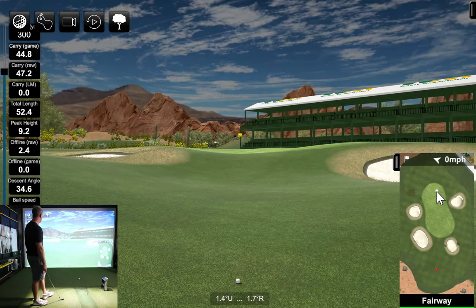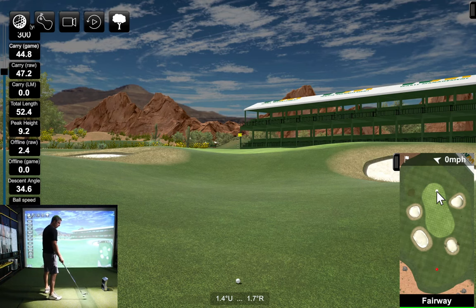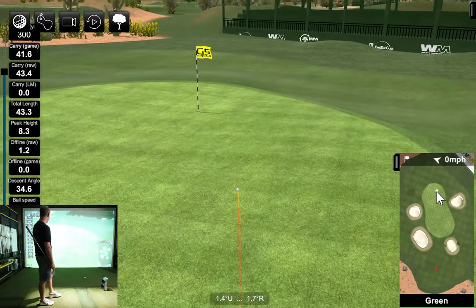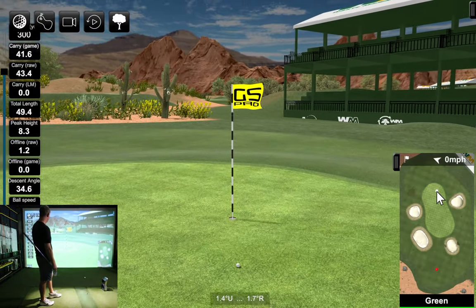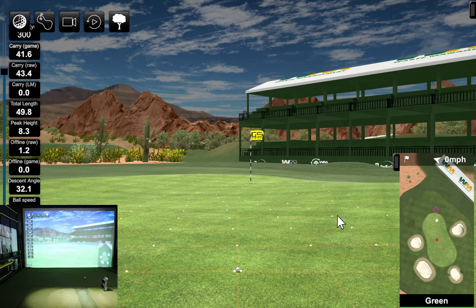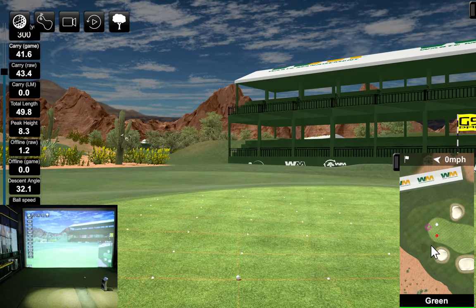Based on the mini-map distance, we're about 50 yards out. The green rolls from right to left, so we want to be on the right side of that flag. Let's hit a 50-yard swing and see how we go. Not bad. One thing for sure is getting used to the putting on GS Pro.